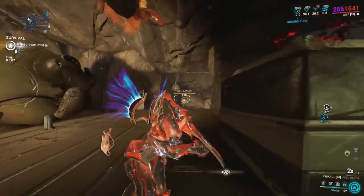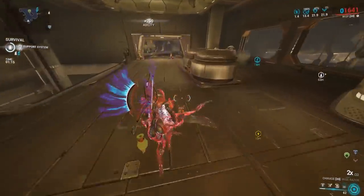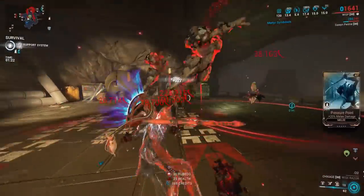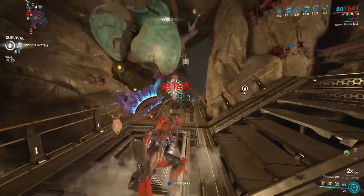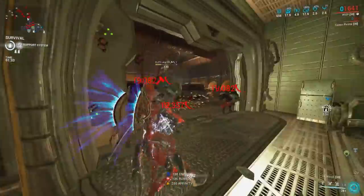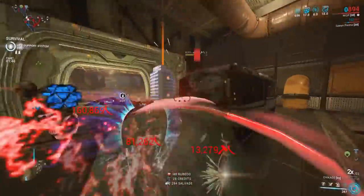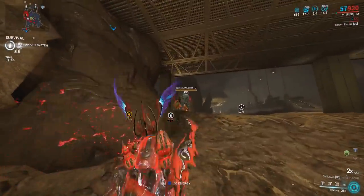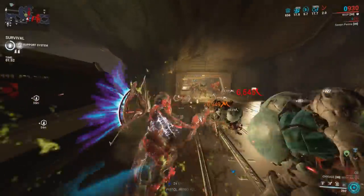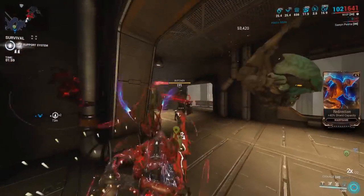Weaknesses with this playstyle: you basically need to have max combo, max heavy attack efficiency, or be running Corrupt Charge, because you are mashing the heavy attack button with this playstyle — especially with a speed buff from Wisp or if you're using the Pennant. You're not going to want to run a 12x heavy attack build unless you can constantly keep building your combo back up. If you do a Corrupt Charge 2x build, you're still hitting like million damage slash procs, so it's not too big of a deal. Highly recommend having initial combo in there.